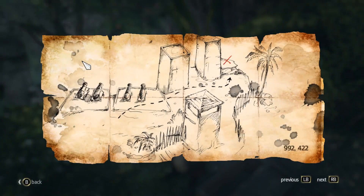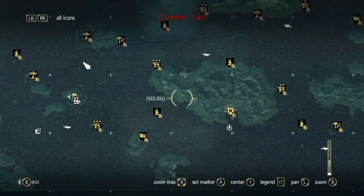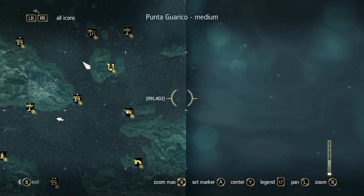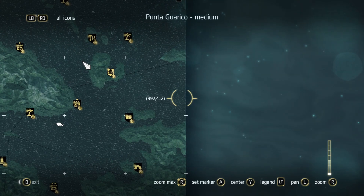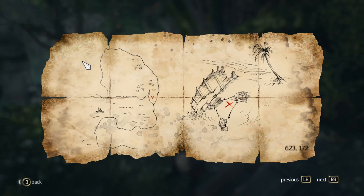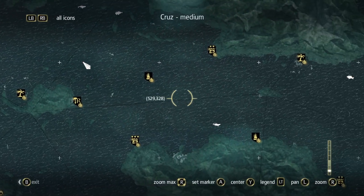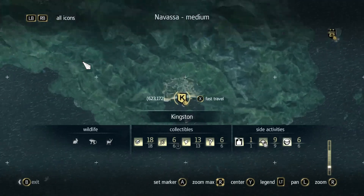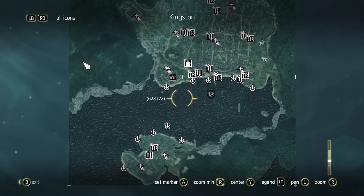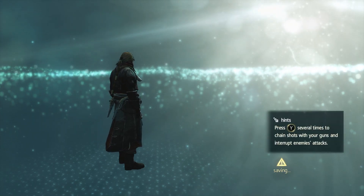Opening that chest. Next one is 992, 422 — I think that's one we can't go to. Yeah, there's a location there we don't have. Next one is 63, 172 — Kingston. Let's port in here real quick so we can just open the map and keep things moving.